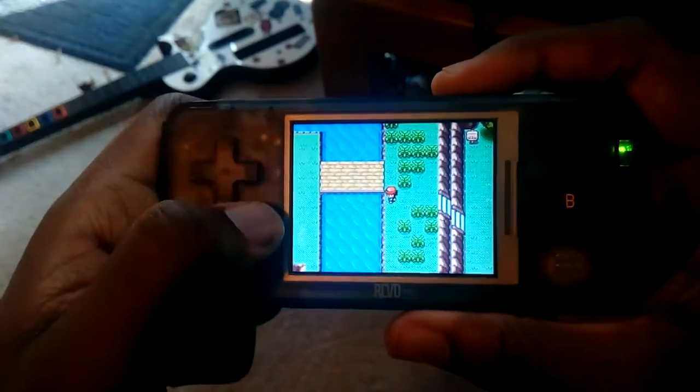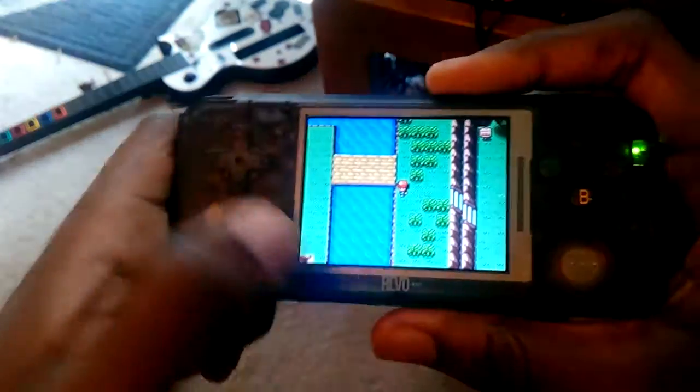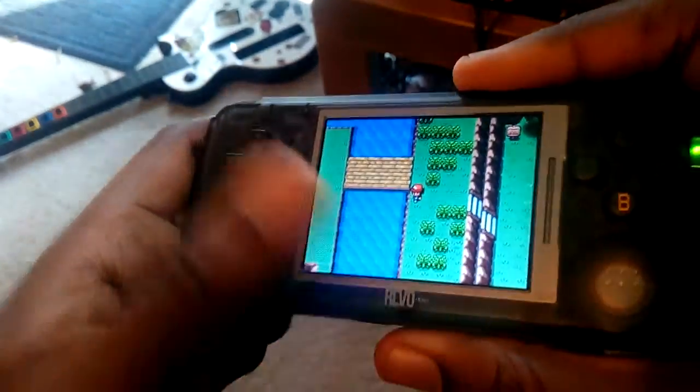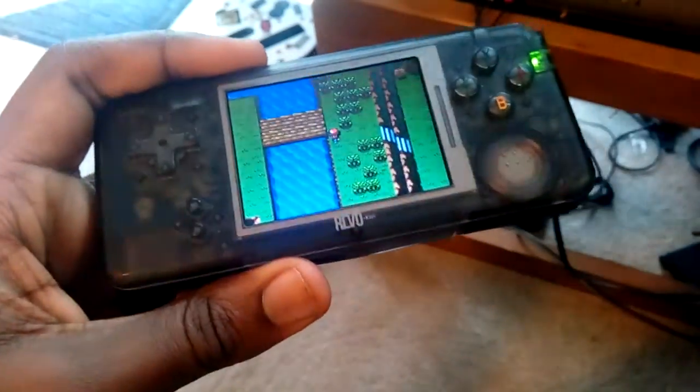Hey guys, now we're going to go quickly over how to use the RTC on the Revo K101 Plus. This is the same setup for the old K1 Revo Plus, the white one. It's really simple. This only works in software games that you have on your SD card, not cartridge games.